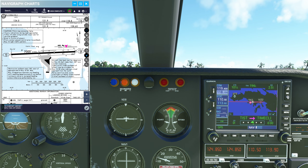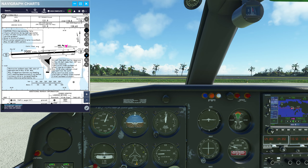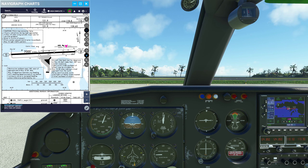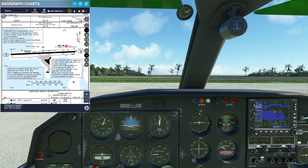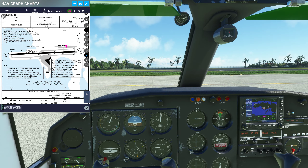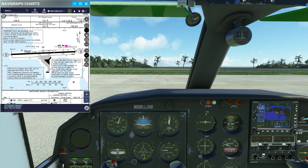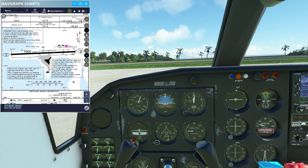On 119.4 which is great. San Juan Departure, Anguilla 264. Aircraft calling San Juan Departure, say call sign again. Anguilla 264. San Juan Departure, good afternoon. Good afternoon Departure, Anguilla 264 on the ground at St. Thomas, we are VFR to Culebra, I'm ready to taxi.